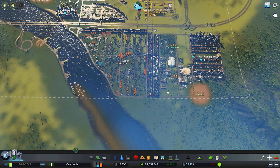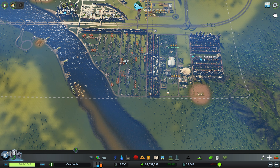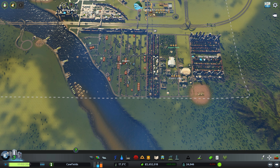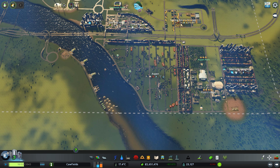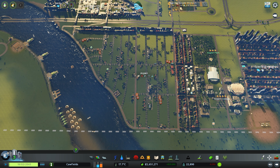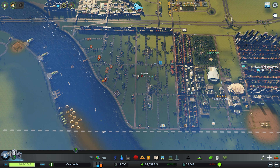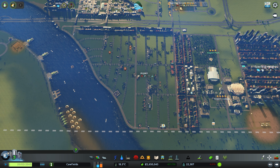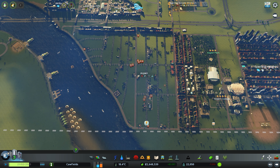We're going to start by removing a few things, putting our roads back in place, and then hopefully we'll be able to consider the Aspen district finished. We are de-zoning this entire district because we're going to redevelop it, change the road layout somewhat, and make sure everything's a little bit more in fitting with the rest of this build. I want to move Aspen Park to this middle block and make it like a long city center park.